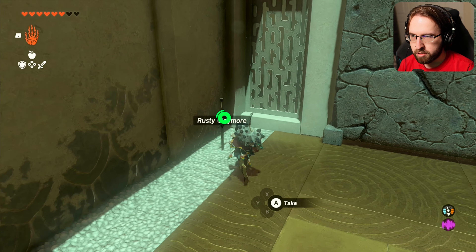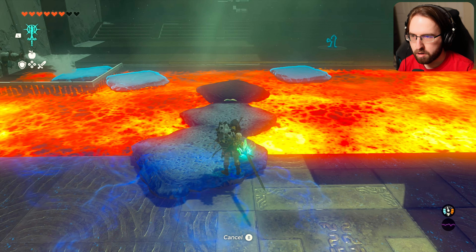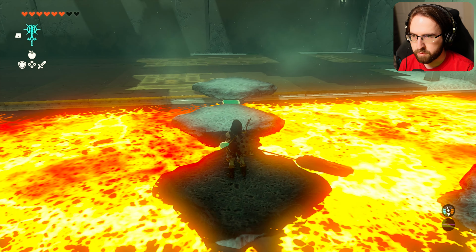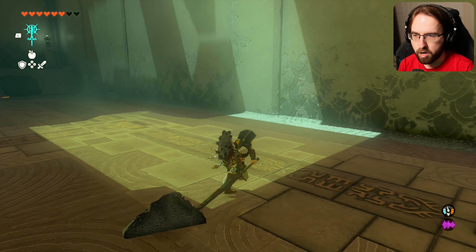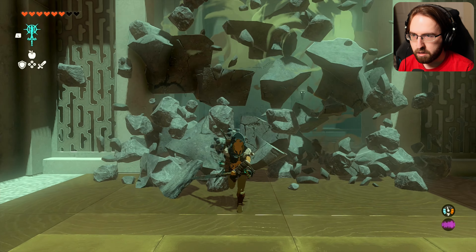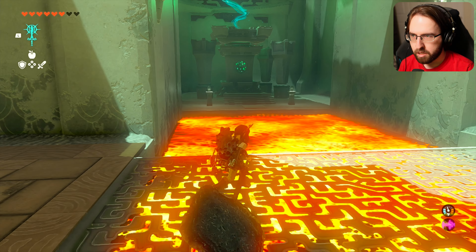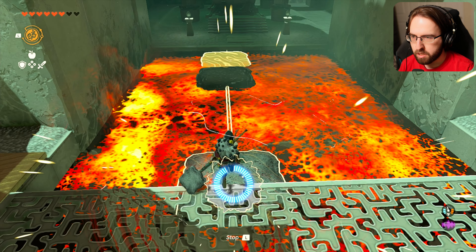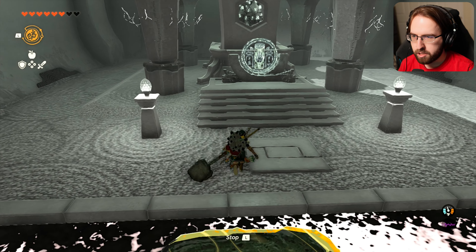I think they want me to use this sword and fuse it with one of these platforms — with the rusty claymore. I just made a giant sword with the smack thing on this. Like, this is a giant fly swatter. Now we have two. I have to get over there, and then I can just rewind one of these — probably this one — and this should take me back. It worked!